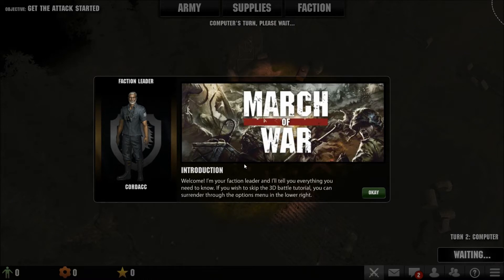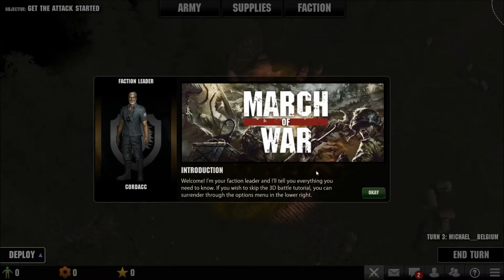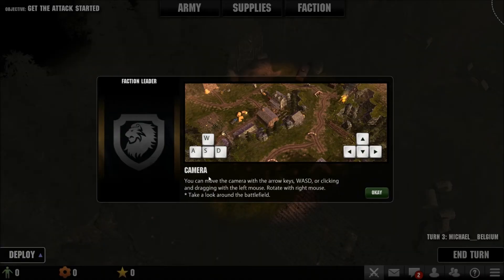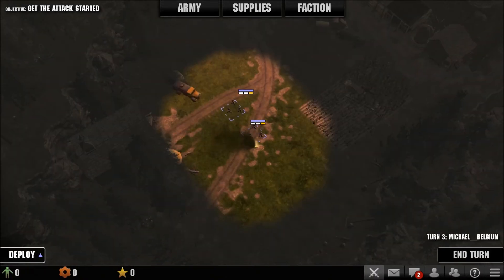Welcome, faction leader, and I will tell you everything you need to know. If you wish to skip the 3D battle tutorial you can surrender through the options menu in the lower right. You can move the camera with the arrow keys, W A S D, or by clicking and dragging with the left mouse. Rotate with the right mouse - take a look around the battlefield.